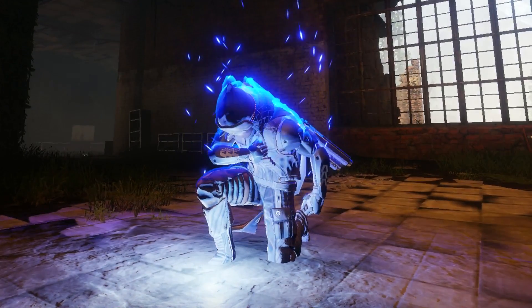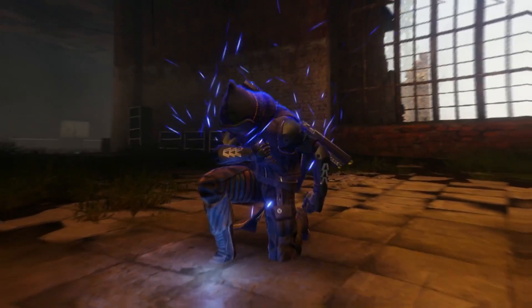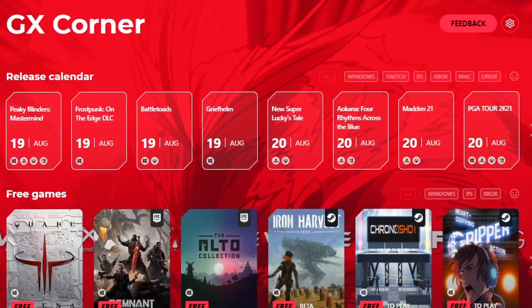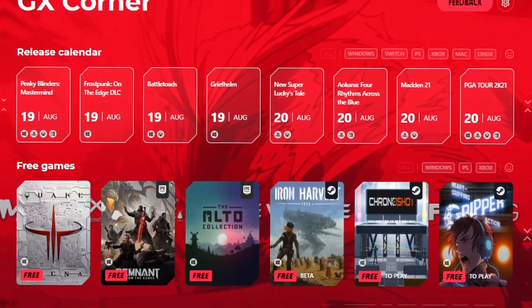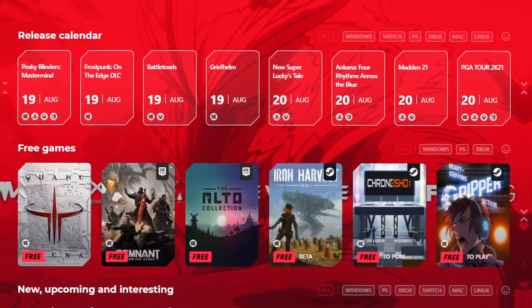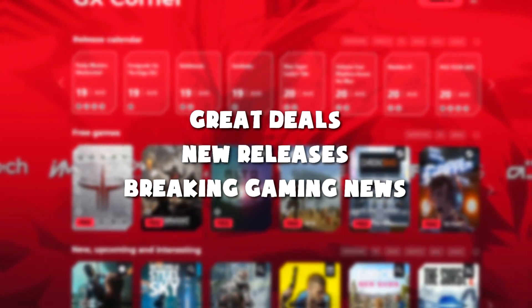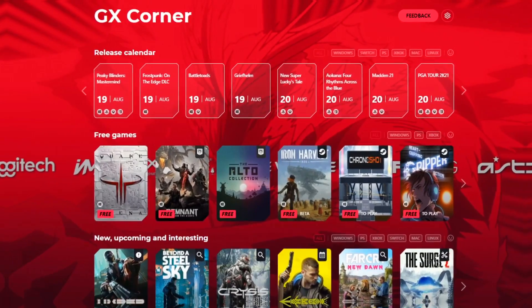Very quickly before the video begins, this video is brought to you by Opera GX, the world's first gaming browser. They also have something called GX Corner, which helps you stay up to date with cool new free games that they handpick. There are great deals, new releases, and breaking gaming news all in one easily accessible place.